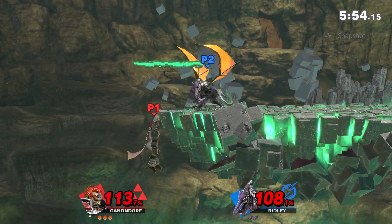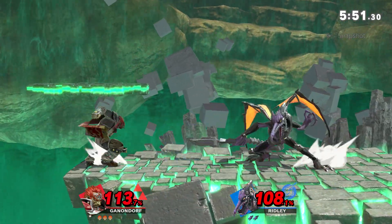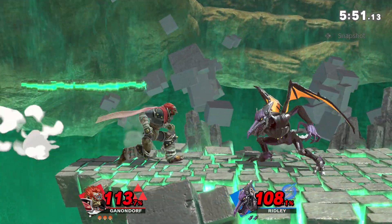Ridley once again went for a ledge roll read to land the kill. Patience to bait out a cornered pressure forward tilt and it worked out perfectly. This is why timing mix-ups are so important.